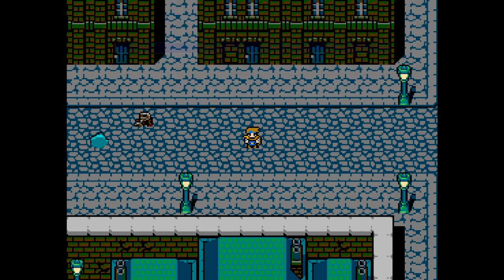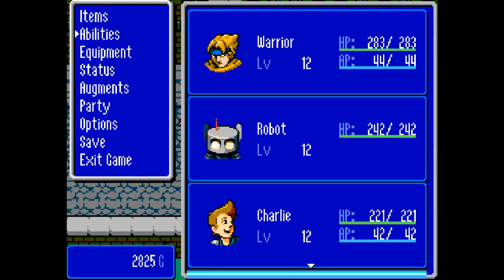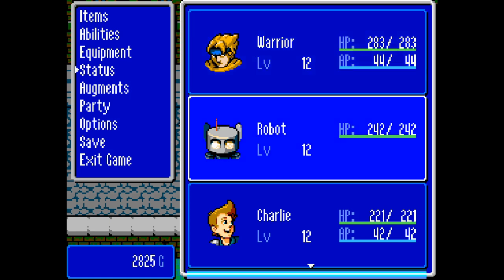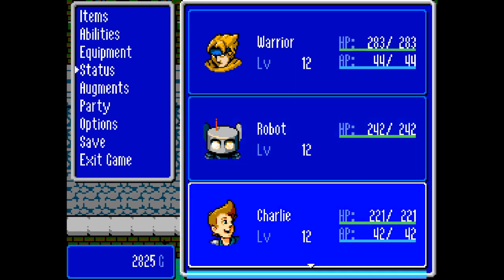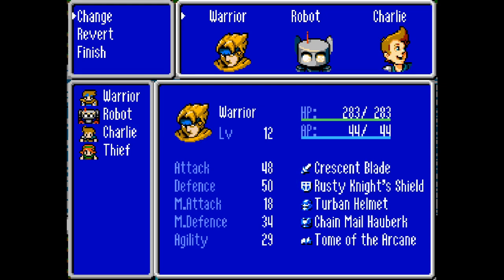Robot joins the party! You can change party members at any time by using the party command in the menu. I'd like to check the characters out a little bit, and then we'll save. The robot has 'Magical Shield' and 'Mechanical' as his two personal skill abilities — and he gets experience and levels up just like everybody else. Let's check Charlie's status — there are different weapons. The dual strike is nice; the cross guard looks interesting: it blocks enemy attacks and reflects 20% of the damage back, which would be very useful sometimes.